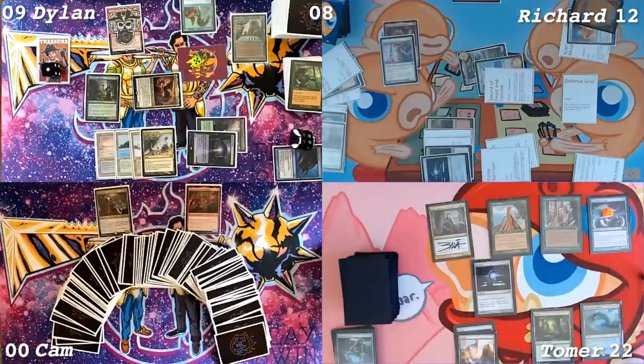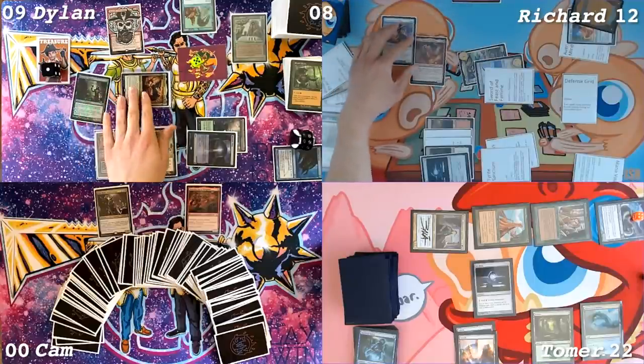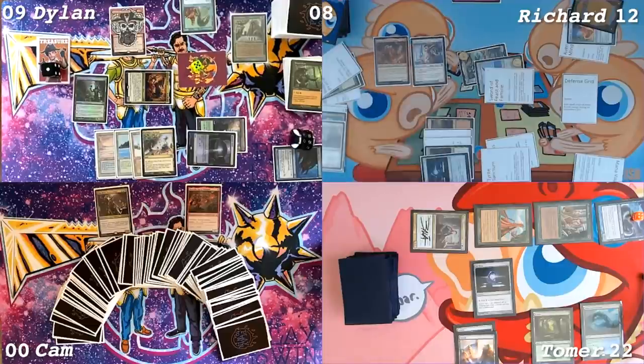Can I top-deck an extra turn spell, please and thank you? All right, Richard, here it is. We're swinging everything on you. So I'm dead no matter what, right? If you don't block, I can kill you with death. You get four off death, plus you have a whole horde of creatures. I do have a 7/7 and a 5/5 and a 1/2 Dockside. If you have an extra turn spell, I'm dead. This is a strange kingmaking situation. No matter what, I'm dead. I think we just block the two dorks. Kind of an awkward spot for Richard to be in.